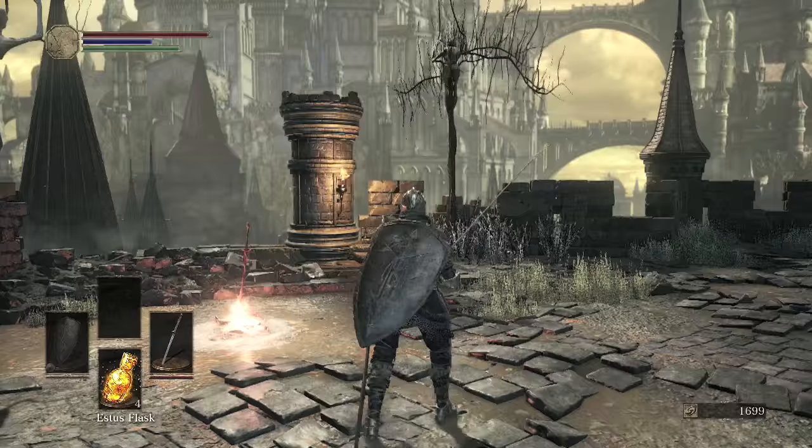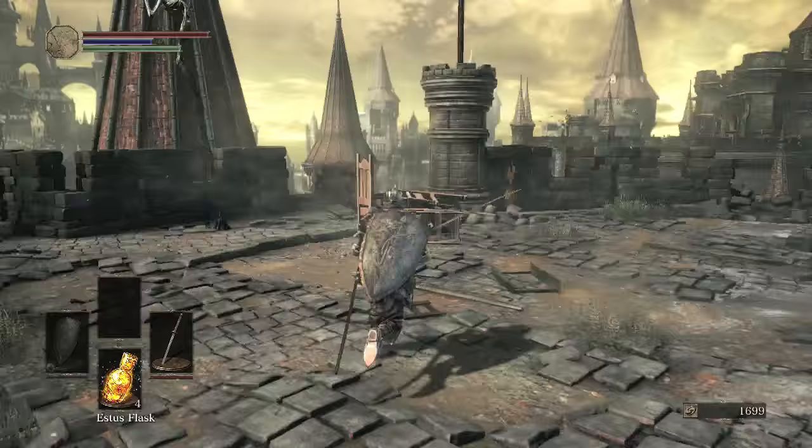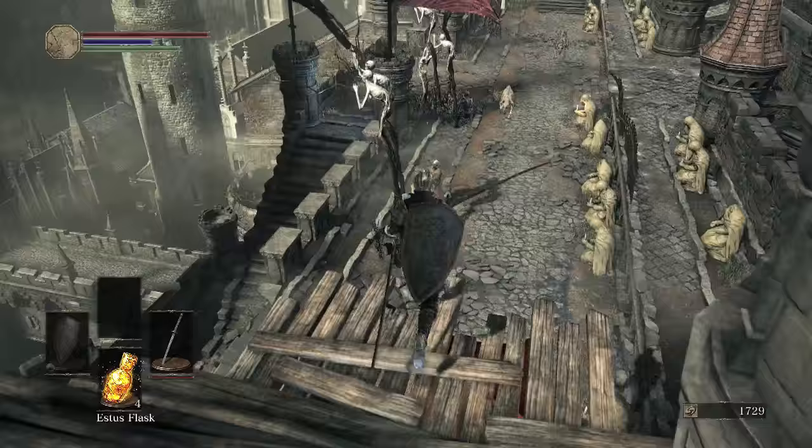So we are, if you recall, in the High Wall of Lothric, and looking over at Lothric, the castle itself right in front of us. It may look familiar to you if you're thinking about where we just were in Firelink Shrine. Kind of think on that — where exactly were we teleported to? I mean, the High Wall of Lothric Castle, but where it relates to everything, just a relation.